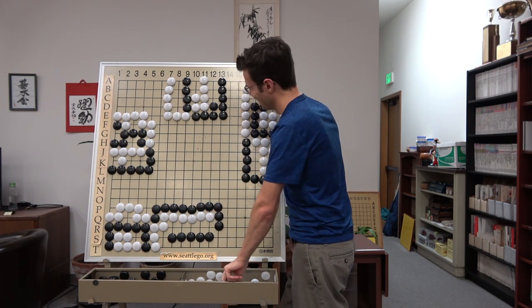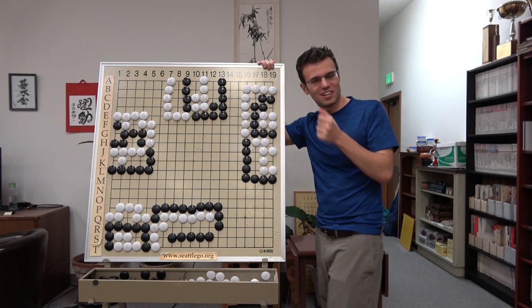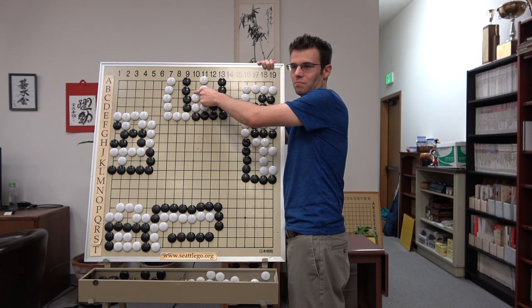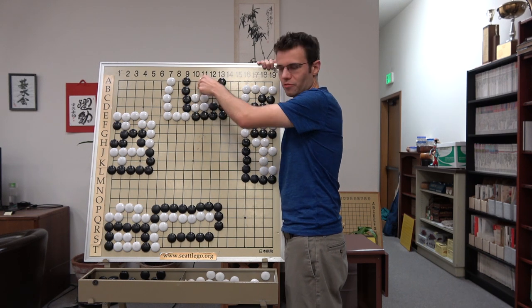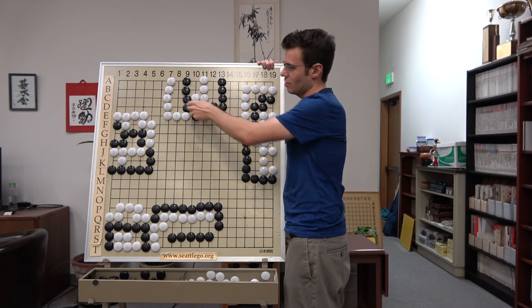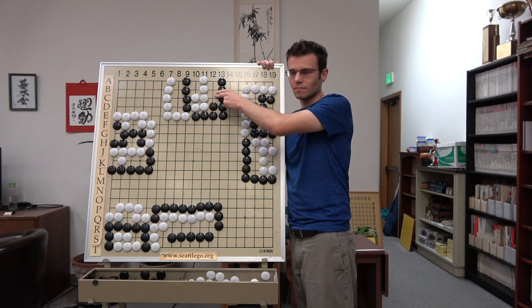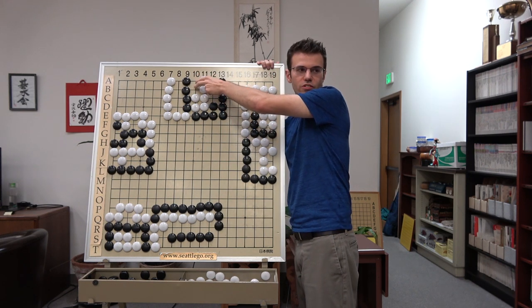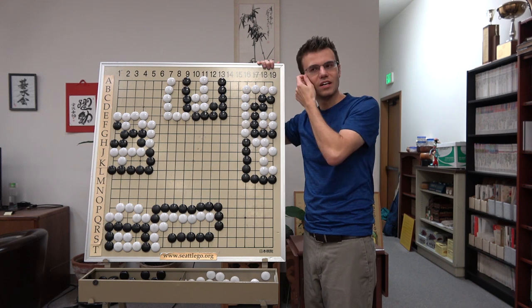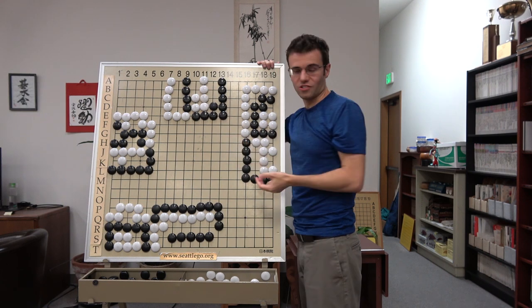This is the only area of Go that I feel like I know at all. We have these two inside liberties. When we're doing the math, we give all of them to the underdog and one to black by default. So you have to look at the outside liberties — who has more? Black, four to three. Plus two for white — we're giving both liberties to white, so white ends up with five. But we always give one to black as a bonus for this type of shape. So it's essentially five to five — whoever plays first will be able to win.